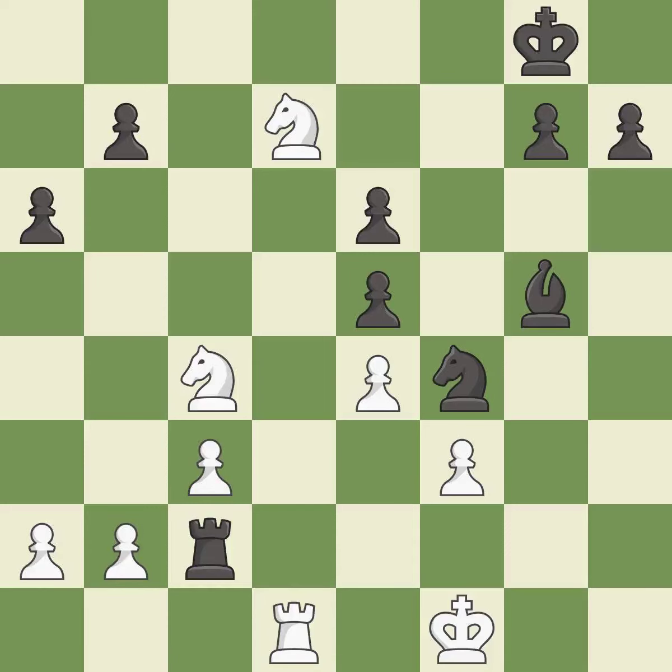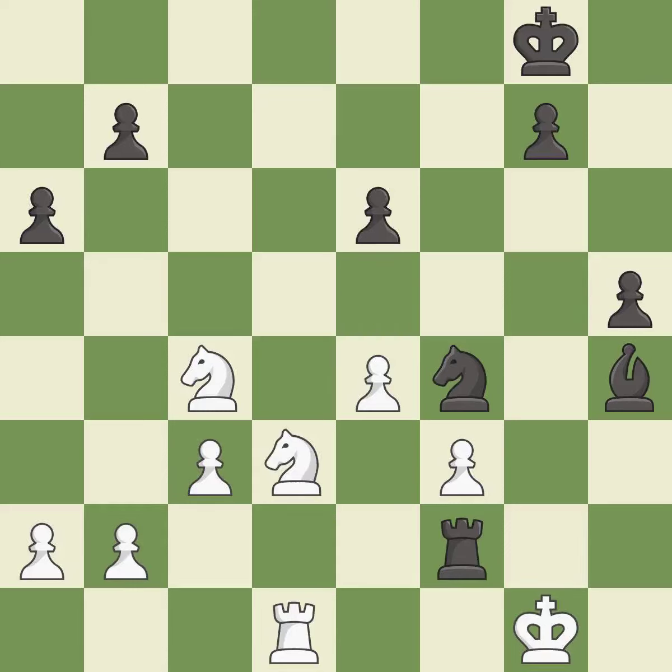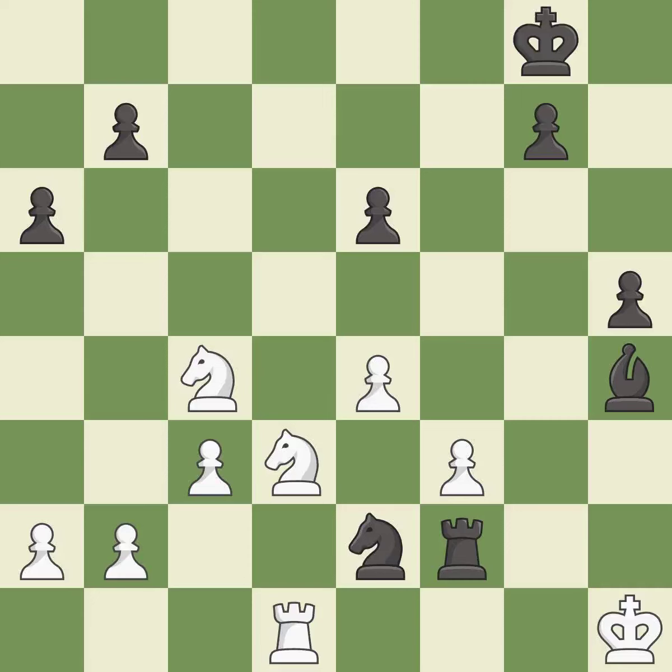This is the strongest option — it is best. Very precise — it is best. A solid choice — it is excellent. This steps away from the checking rook — it is best. The passed pawn moves towards its goal — it is best. This offers an equal trade of pieces — it is excellent. This is the way to win a pawn — it is excellent. This steps away from the checking knight — it is forced. That was a free pawn — it is excellent.